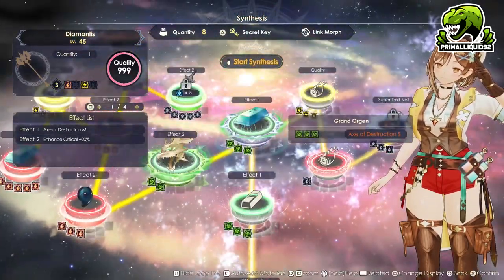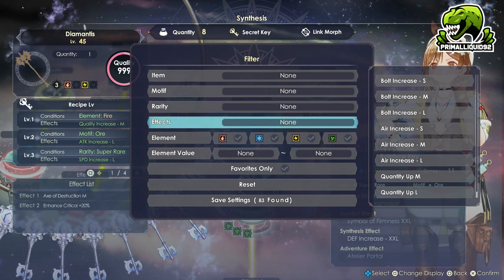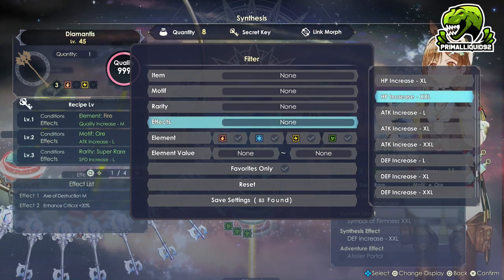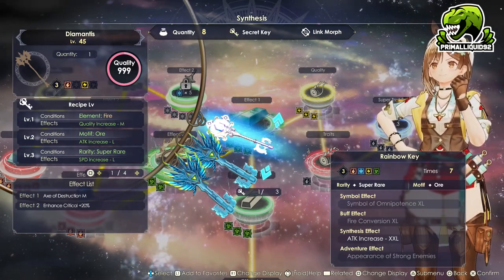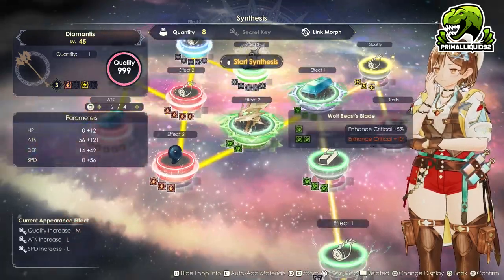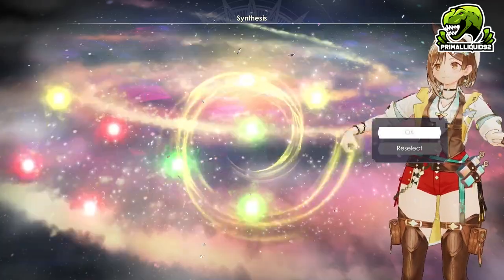Now we are going to use a secret key. Normally for weapons, you could use quantity or power to get more Grand Organs in, or you can increase stats like speed, defense, and attack by 50 using the XXL, or increase HP by 100. We're going to go for an attack XXL increase — it's ridiculously overpowered. I also have a super rare Orki, which means I get an extra attack and speed increase from the recipe level. We already have pretty decent stats, so we'll dump all our remaining quantity in using the Grand Organs. We've got our traits and stats done, so we're going to finish the weapon off.